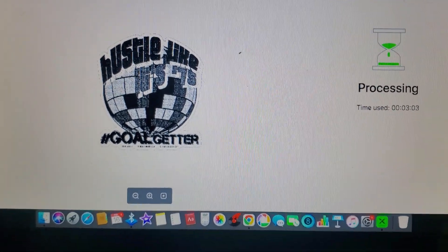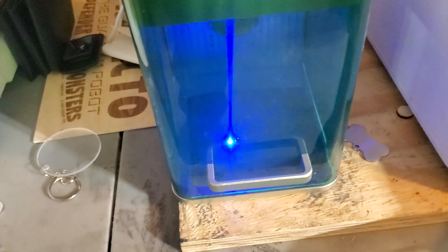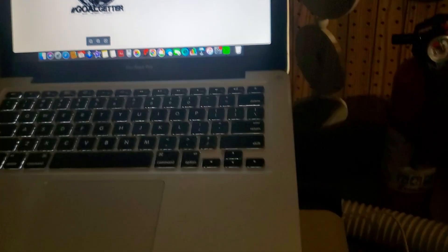All right, 'Hustle Like It's 75' — Goal Getter Processing, 3 minutes 5 seconds so far. It's almost done. Let's see how well this came out. I did invert it — that could have been a problem, an issue I've been having. I just didn't do that previously.